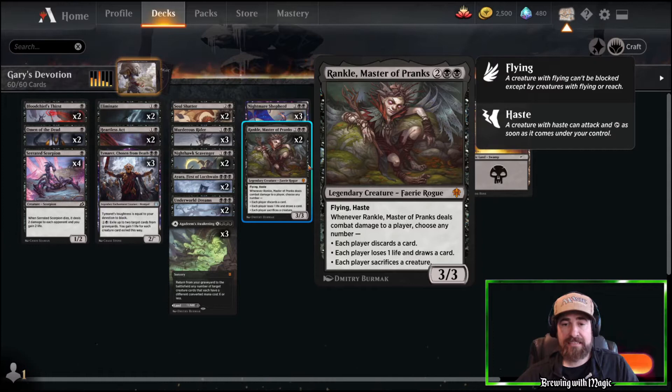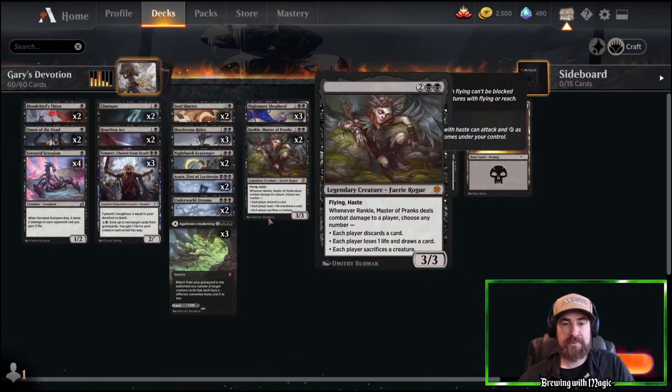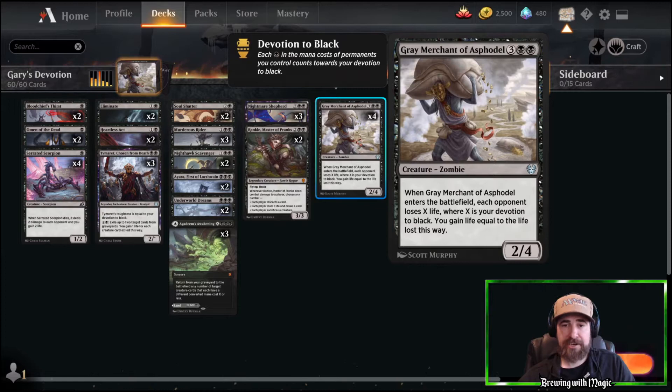Rankle — same thing, two mana symbols plus it has haste so you get additional damage. You can make them draw cards, which costs them one damage each time. There's a really cool interaction with Serrated Scorpion where you attack and then sacrifice the Scorpion, making them sacrifice something while they still take two damage. Then we've got Grey Merchant, the all-star — that's how you win with your devotion.